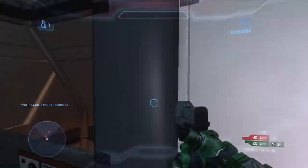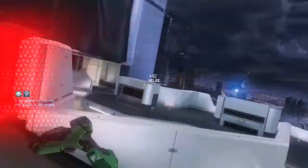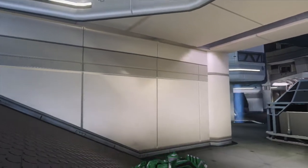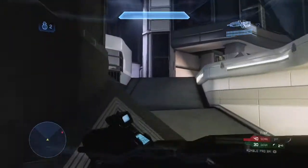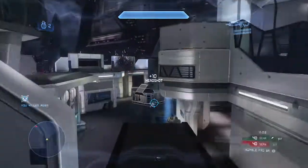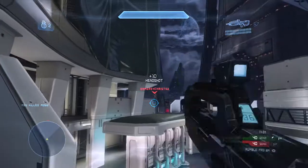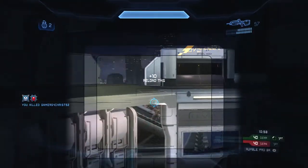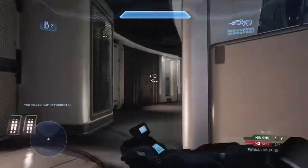Here's a really good play on my part going up the lift. I'm just trying to stay alive, turn around and melee the guy coming up after me, trying to get him as weak as possible or get a kill. I would also like to say that I only get four assists in this game. I have some very good shots — I was pretty warmed up. There's Gamers for Christ again. I get an insane angle on him right there.